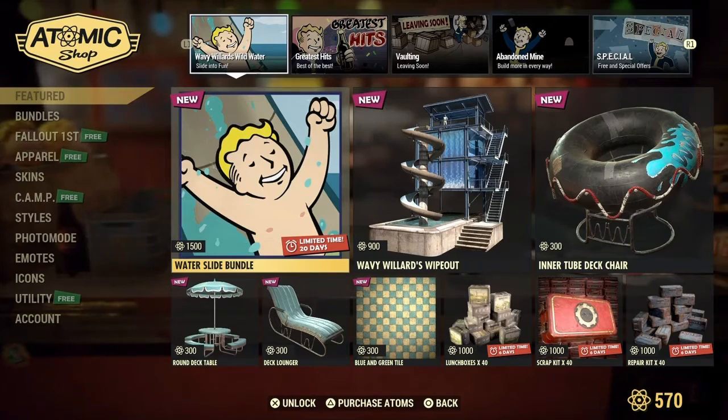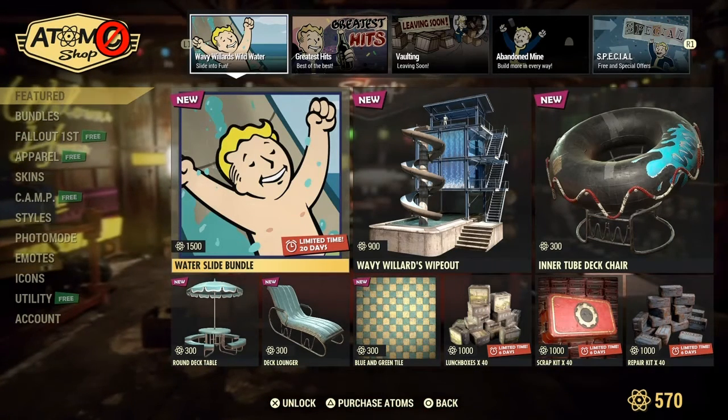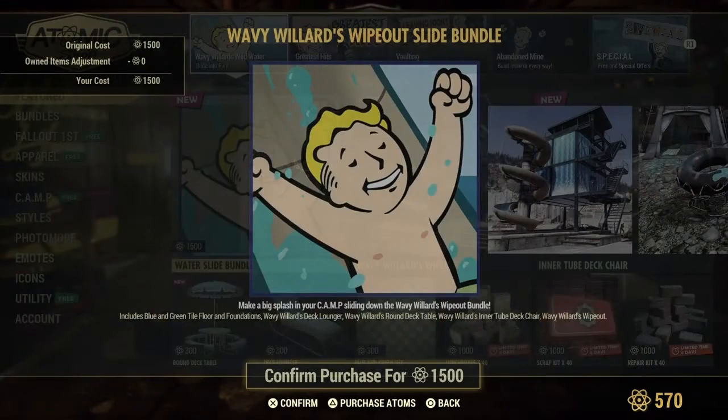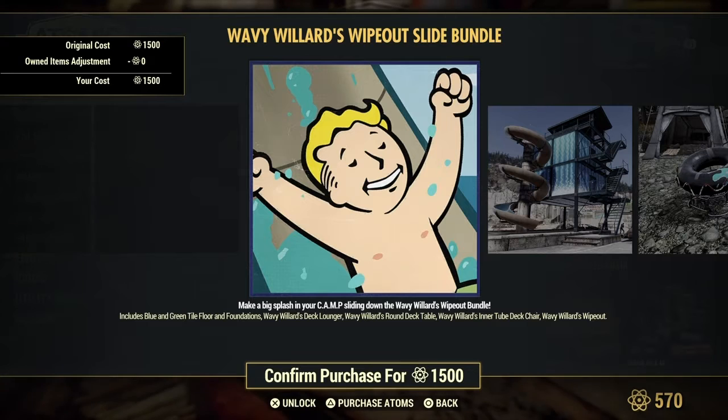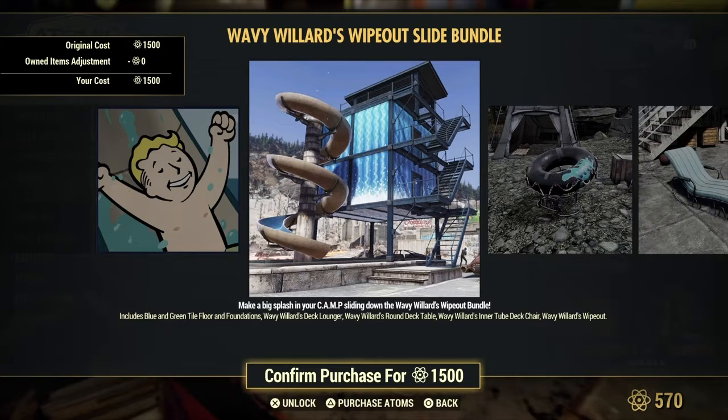Back in the Atomic Shop yet again — or like I like to say, the Atom Shop. What? Waterslide Bundle? 20 days for this. This is the player icon. Okay, let's see what this says.